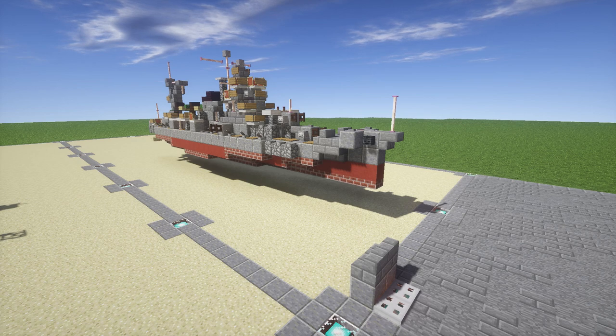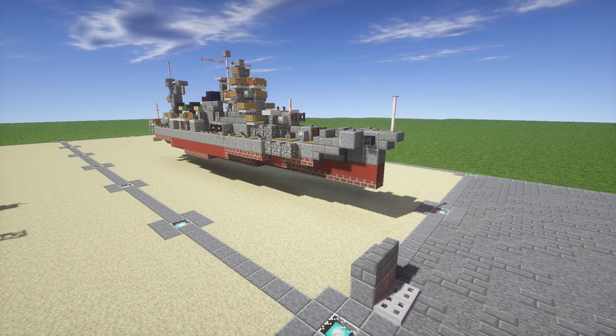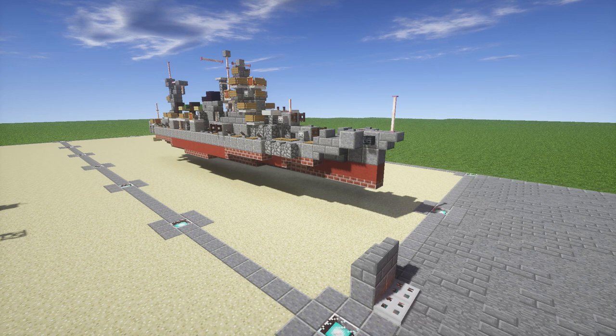Yahagi was commissioned on the 29th of December 1943 and was sunk on April 7th 1945 by US Navy aircraft. Overall it was a Japanese cruiser intended to replace older cruisers and was basically designed to be a command point for destroyer flotillas. So overall it's a pretty cool ship.